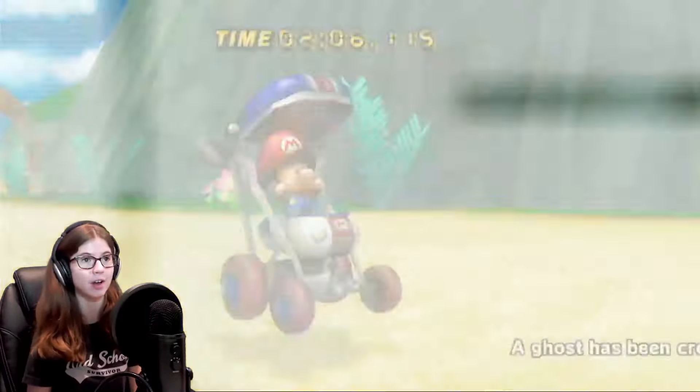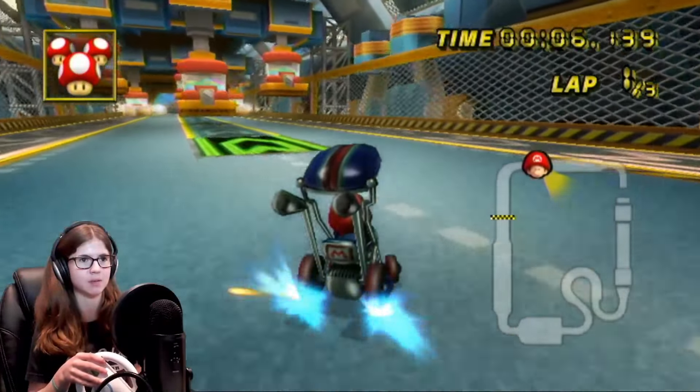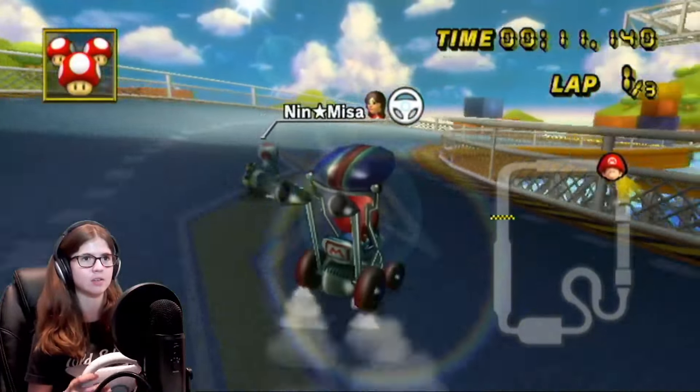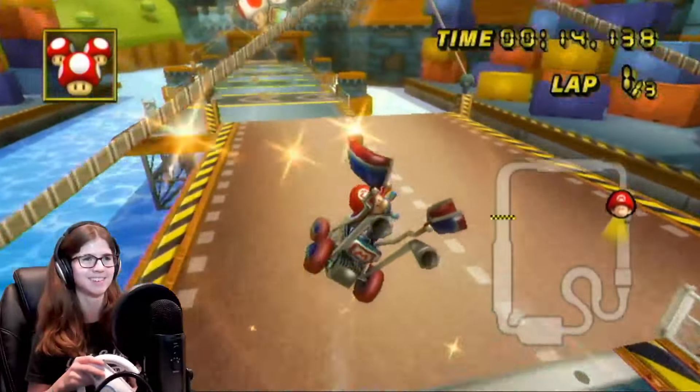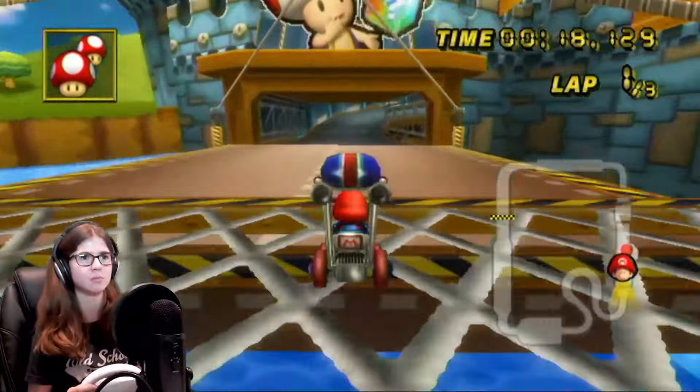Now we're racing on Toad's Factory, racing against Nin Misa. They have a time of 2:22, using Toad on — I think that's the Jet Bubble. I think that's what that bike's called. Y'all will correct me if I'm wrong. And of course they can just wheelie — we can't do that. But we do have orange mini turbos. I'm going to use the mushroom through there. I feel like that's one of the best spots for it on this track, because there isn't really a mushroom spot. That part of the track you just get slowed down going from side to side because of those arrows, so I'm pretty sure that's like the best mushroom spot.